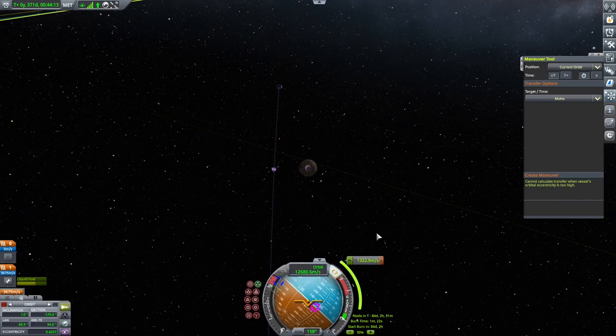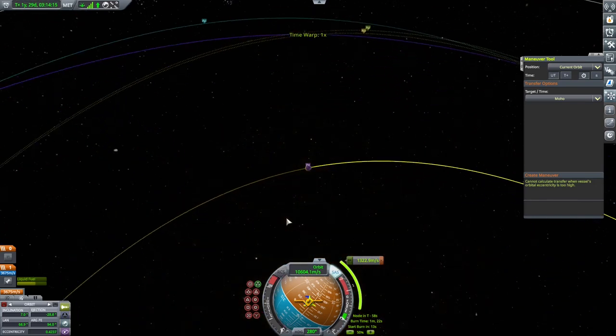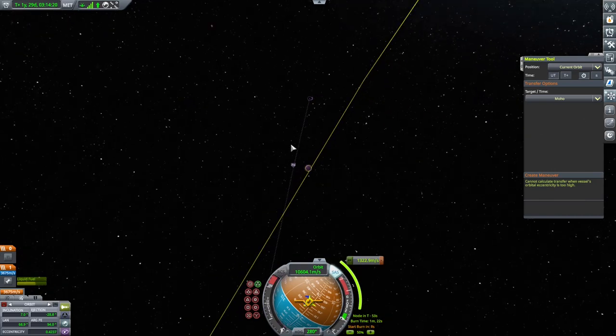Very good. We're 84 days out and it's only going to take 1322 of our remaining 3675 Delta V, so that should be more than enough to get an orbit. It's a lot more difficult getting to the planets than it is to the moons. Hopefully the other ones will go a bit easier — I think Moho has the most dramatic inclination change, and having the inclination off so much I think that confuses the computer.